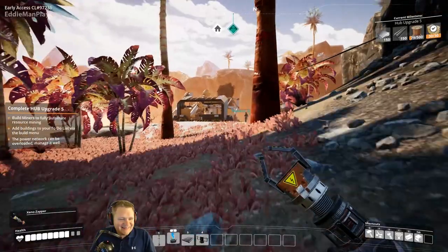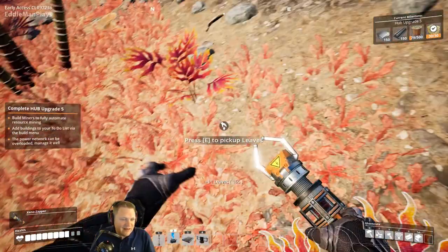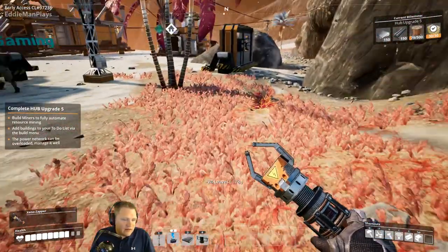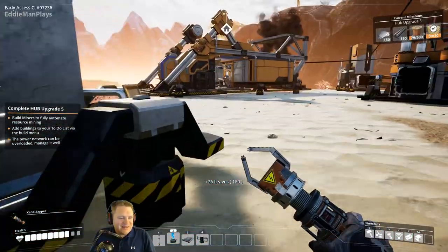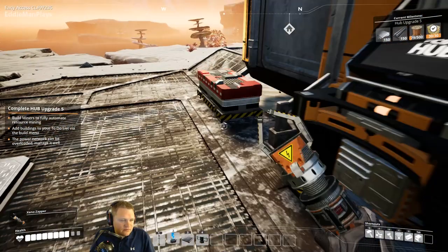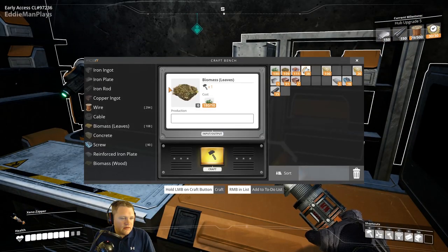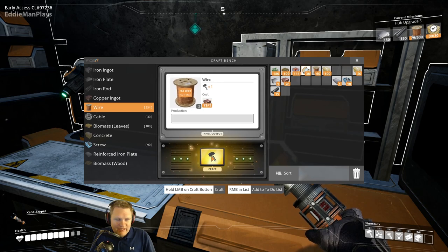Guys, today's episode is obviously about us doing this smelting. Whatever we don't finish today we'll finish off camera, and then the next episode we'll be showcasing the next thing we're working on. All right — you are all powered. I'm going to partake in the handcrafting party here. Woohoo!